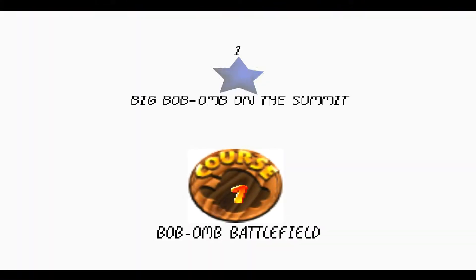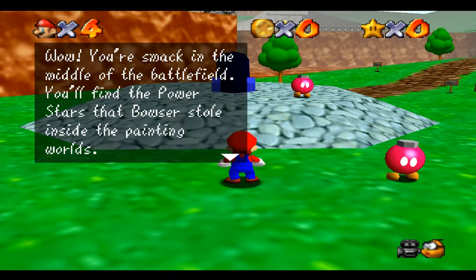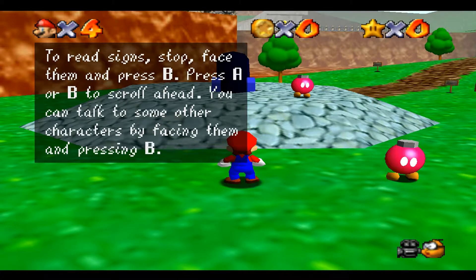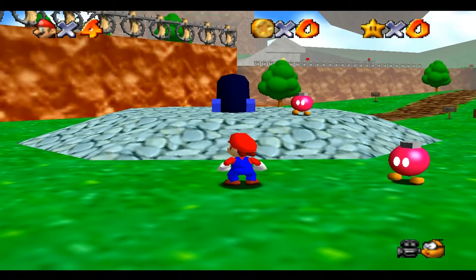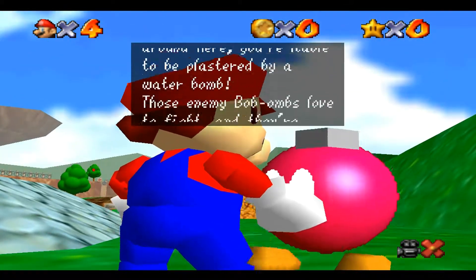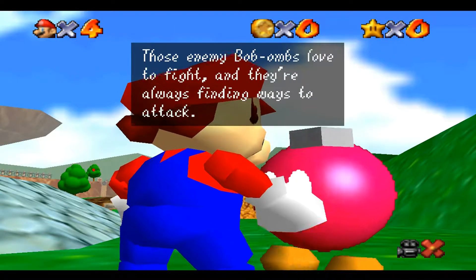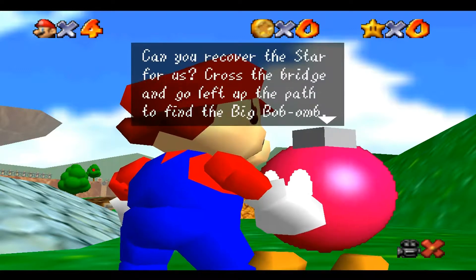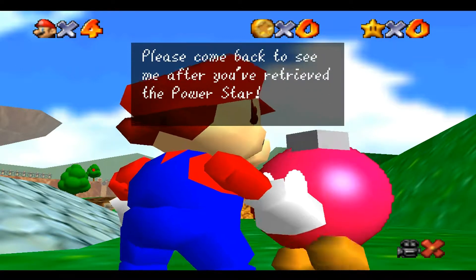I know that sound effect — Bob-omb Battlefield. The tutorial says: you're smack in the middle of the battlefield. You'll find the power stars as their mouths are still inside the painting walls. First, talk to the Bob-omb buddy — press B to talk. He'll certainly help you out. To read signs, stop, face, and press B. Watch out — if you wander around here, you're liable to be plastered by a water bomb. This meadow has become a battlefield ever since the big Bob-omb got his paws on the power star. Can you recover the star for us? Cross the bridge and go left and find the path to the big mama.